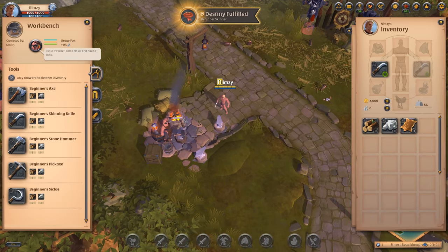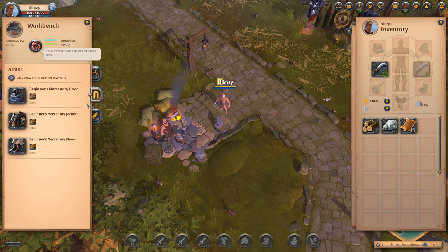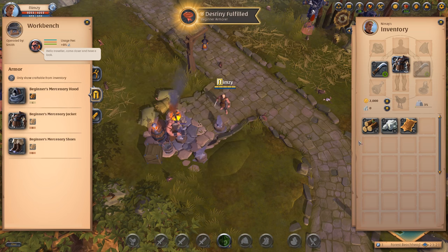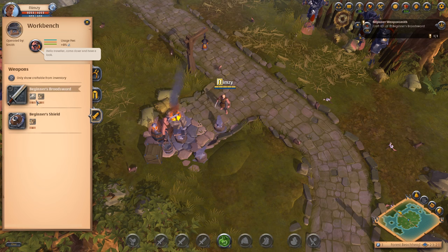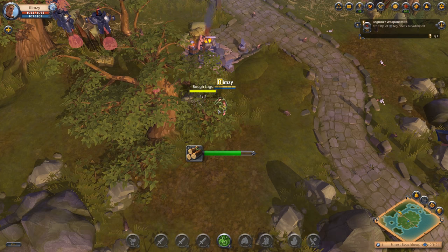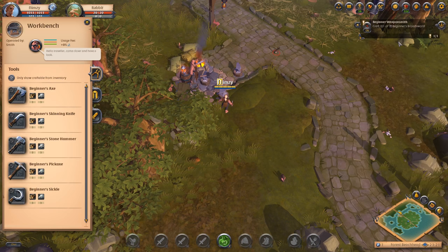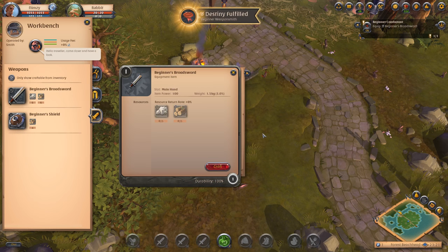Craft beginner mercenary's jacket. This is tools — not weapons. We want the jacket. Craft that. It's of good quality. Excellent! It looks like it auto-equipped it for me. What's next? Beginner's broadsword — we need stone and lumber. Not enough. So back to the lumber — perfect. Back to the stone — perfect. Now I can do that. Broadsword — we're going to craft that. Equip it. It's drag and drop, not click and drop.